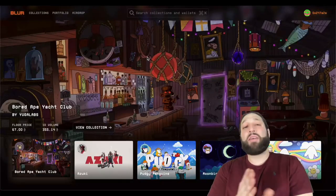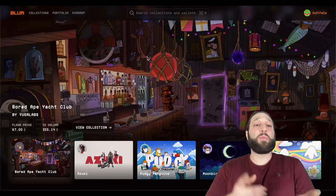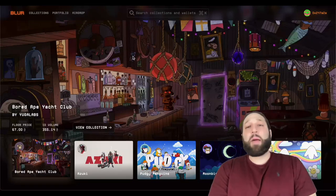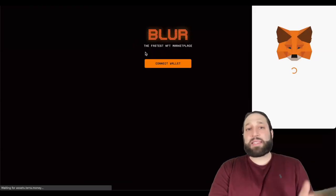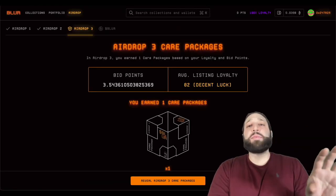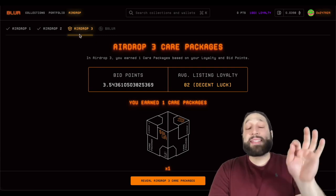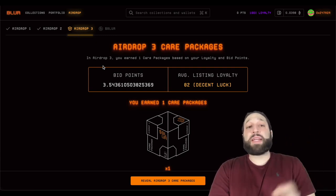If you've been watching our channel, I've shared every step of the way of this Blur airdrop from number one, two, and three, and now we're ready to claim it. I'm going to go through a few different accounts and claim as much as possible. We're signed into our account — we're going to go to Airdrop up here. This is Airdrop Three for the bids.